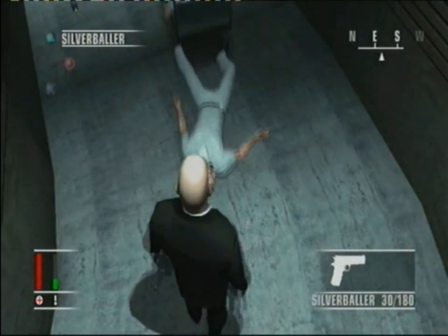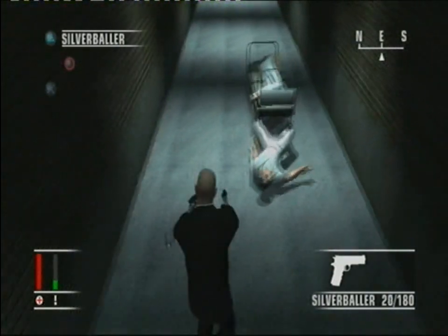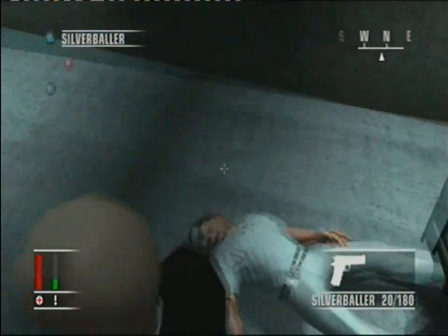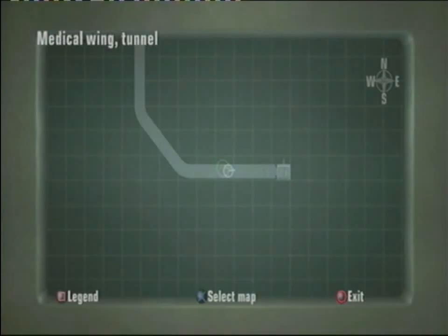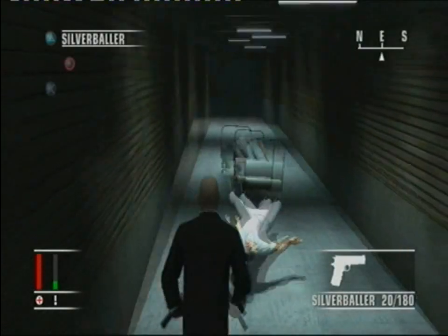This guy cannot die - it's crazy - and at the same time if you shoot him too many times for some reason Agent Smith just randomly dies. He is pushing that along with his feet - that's dedication! And look at us while we're on the map guys - this is us, we are in the tunnel, and that is Agent Smith getting pushed along.